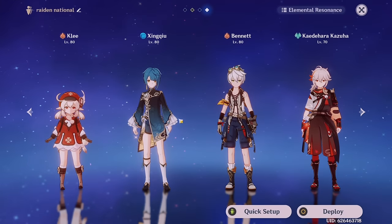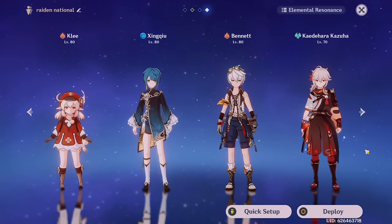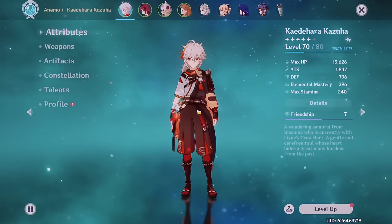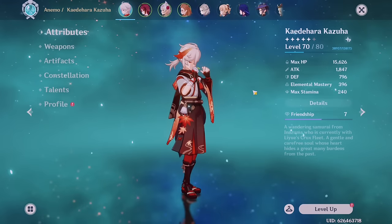For example, Klee, Xingqiu, and Bennett are already fine on their own — just the three of them — but I bring Kazuha along so that he can get some friendship XP, plus he's really beneficial if I'm trying to make a vaporize team. It really depends on the scenario, and overall, friendship XP does take a little bit of time, but hopefully doing a few of these things will speed up the process.